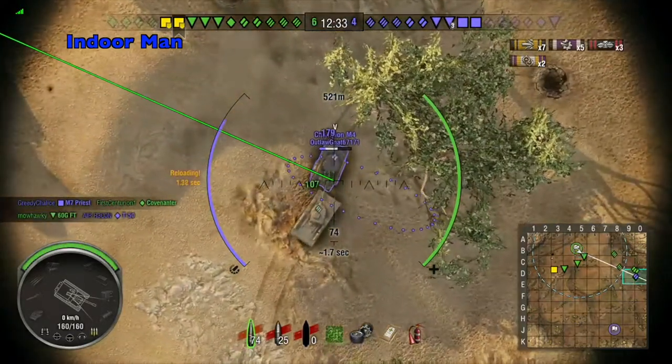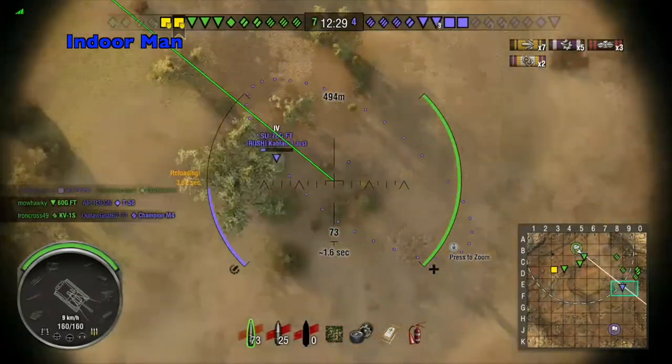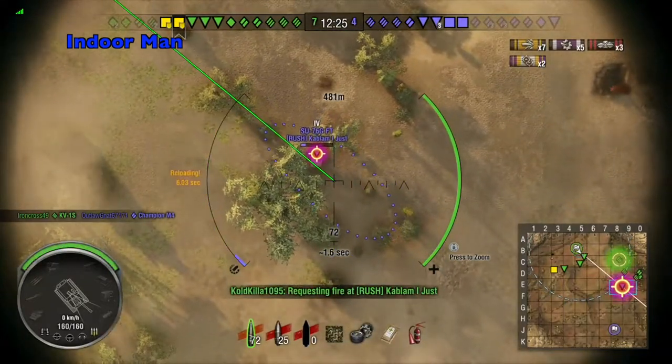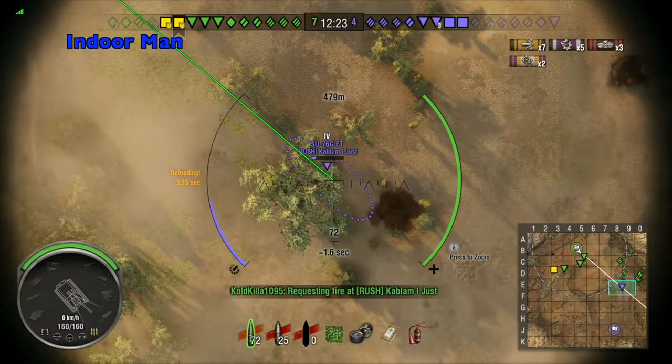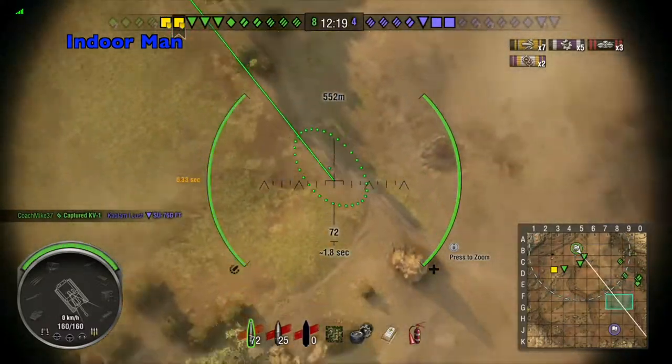It's always fun to see a teammate get a good ram when you're in artillery view — that was a good one for 179 damage. I was firing quite a few shots here before I was fully aimed, because my teammates were taking them out so fast that I just wanted even the slightest chance of getting damage on them.